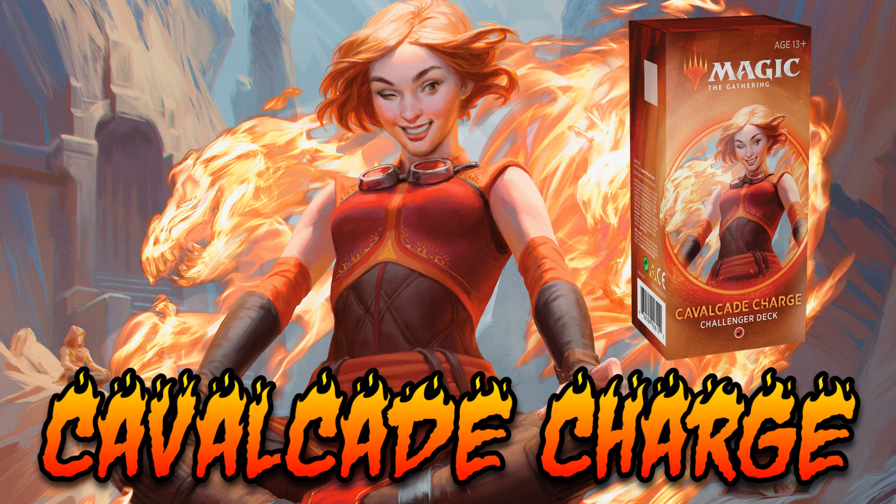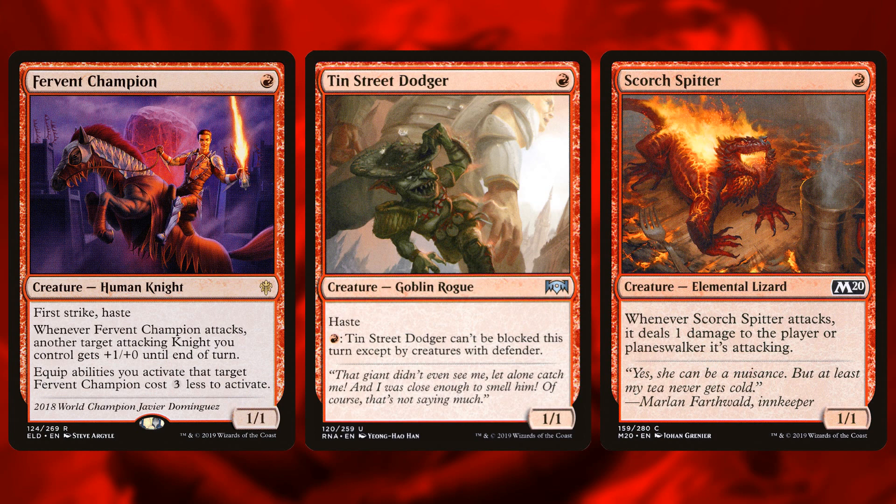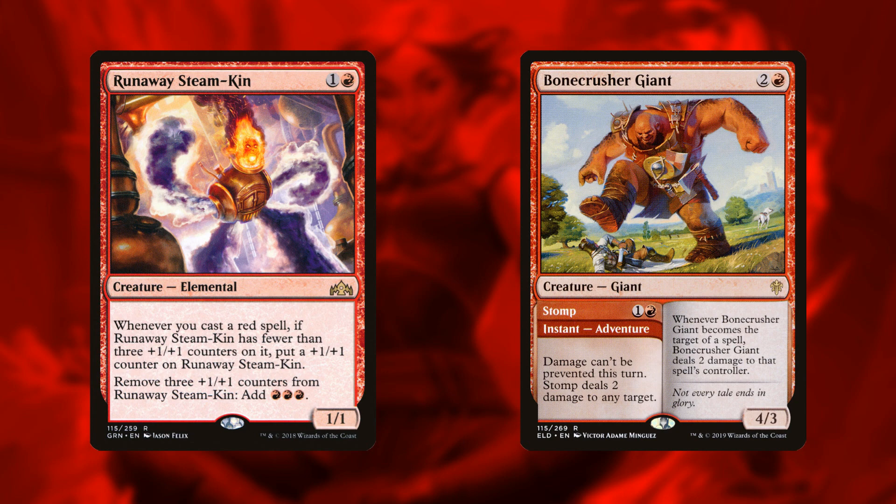Let's start with Cavalcade Charge — this is the best deck to start with because it's a mono-red aggro deck, and if that's your thing you're probably too impatient to wait. The idea is simple: go fast. It has cards like Fervent Champion, Tin Street Dodger, and Scorch Spitter which all go very fast. The Champion and the Dodger each have haste so they can start dealing damage before the opponent has even taken a turn, and Champions can pump themselves into 2/2s if you draw multiples, plus they have first strike. The Scorch Spitter deals a damage when it attacks, making it basically a two-power creature for one mana.